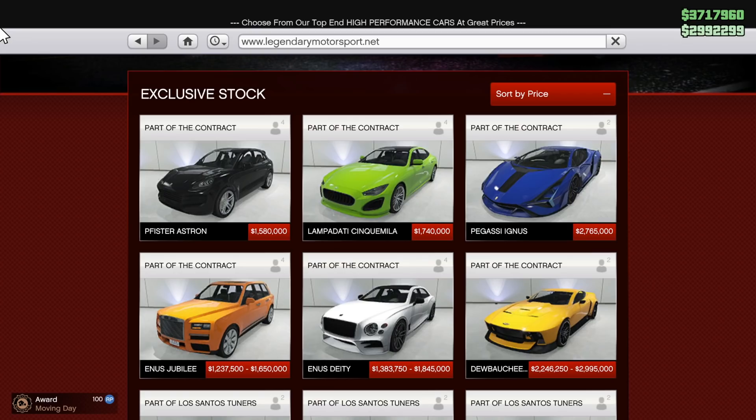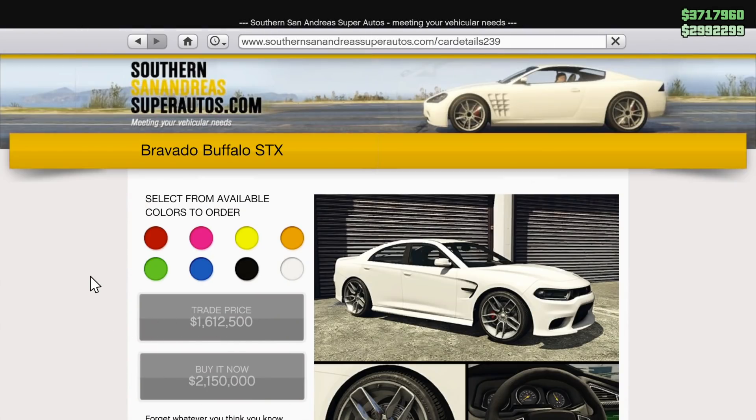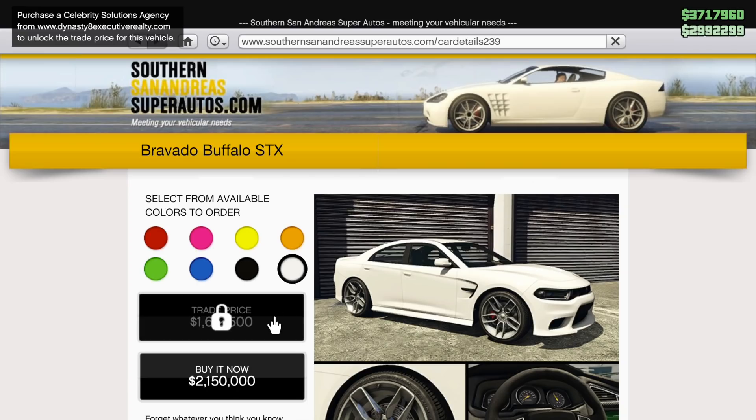The DLC is obviously here today, and on day one, Rockstar gave us seven vehicles, which is pretty cool. Really quickly going over the ones that have arrived on Legendary Motorsport: you have the Pfister Astron, the Lampadati Sin Camilla, the Pegasi Ignus, the Annis Jubilee, the Annis Deity, and the Debauche Champion. You can see the amount of seats, the prices, and the trade prices. And then on the Southern San Andreas Super Autos site, we have the Bravado Buffalo STX, which is the only one released there.